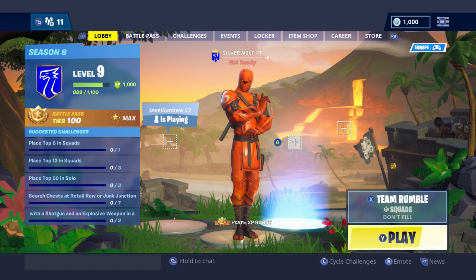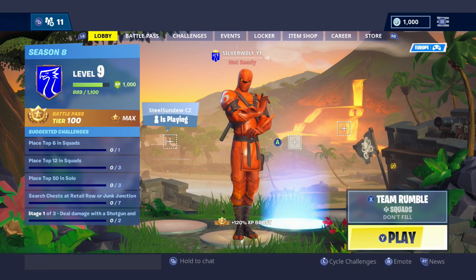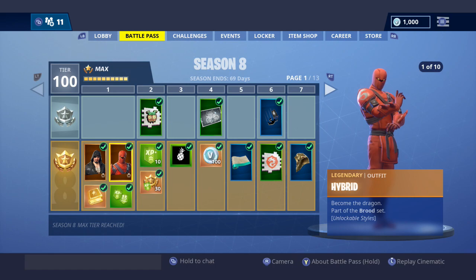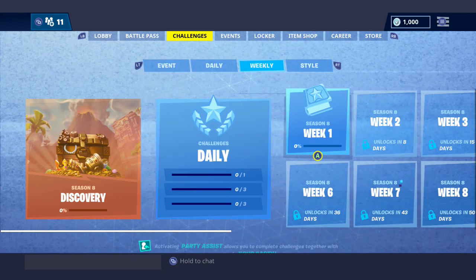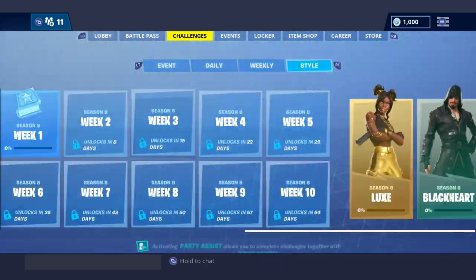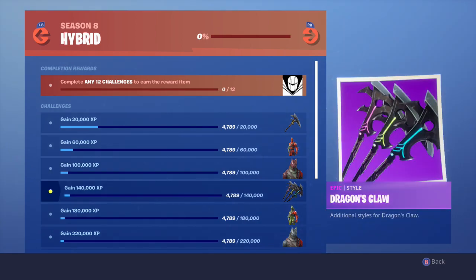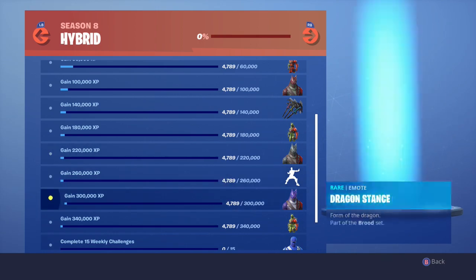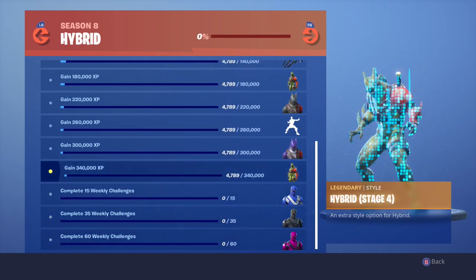Hi guys, welcome back to the channel! Today we are playing some more Fortnite and we are on the second skin of the Fortnite Season 8 Battle Pass — Hybrid. It's the dragon skin, the one that turns into a dragon. He's kind of like a ninja at first, then turns into a dragon. He's actually one of my favorite skins in the battle pass. You get a Dragon's Claw pickaxe, different colored pickaxes, an emote, and different colored dragons. That's his final form right there — he looks pretty awesome.